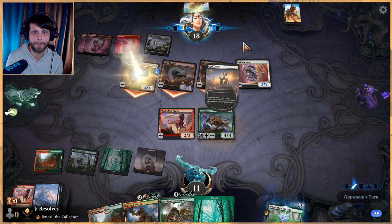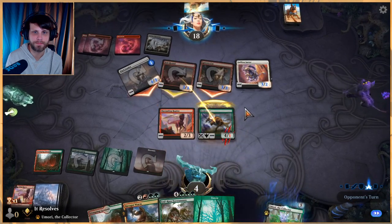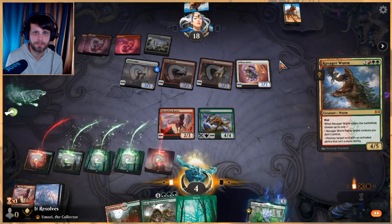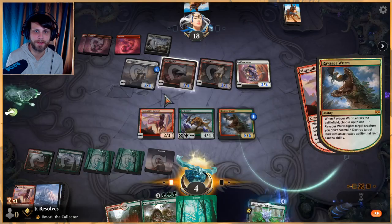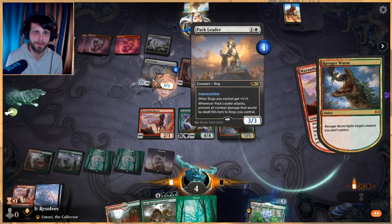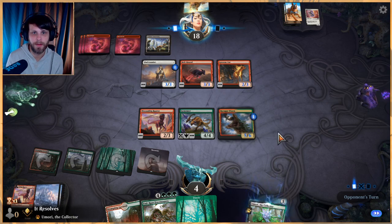Well that's good - that makes Ravager Worm a lot worse. We block there so as not to lose anything. Do this - one-one counter I suppose. I think it's better to try and do this. They can sacrifice, I get it, but we're gonna kill the same thing either way so there's an off chance they would lose. At least now we have blockers for everything. Still don't feel great about our position though, I will say that.